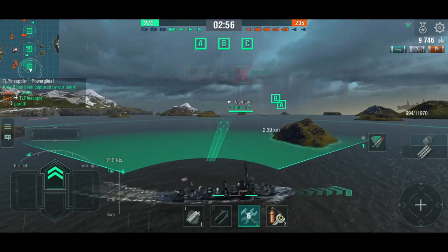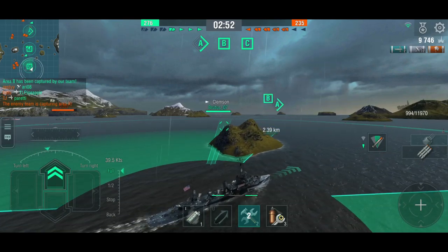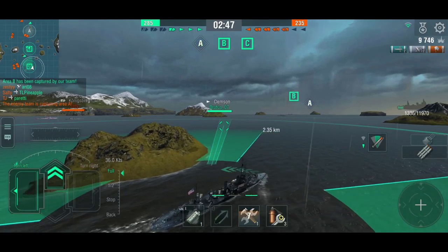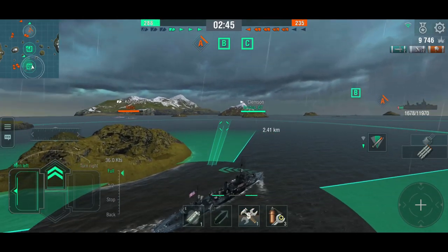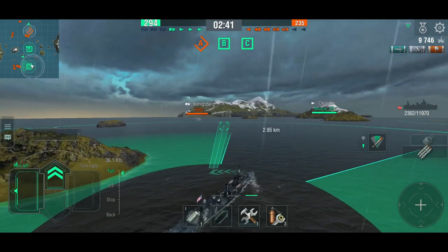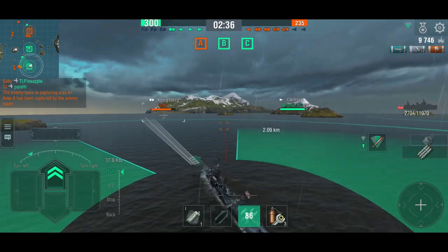Fortunately, now he no longer knows where I am and I am so quick to get out of this. He's probably thinking I'm behind the island given where he's shooting. He doesn't know I'm over here. The Clemson comes to help out, which is great, but we need to do something about this Königsberg. We're one ship down, still leading in points because we're holding two of the caps. We're going to have to rush somebody — why not rush the Königsberg? What could possibly go wrong?